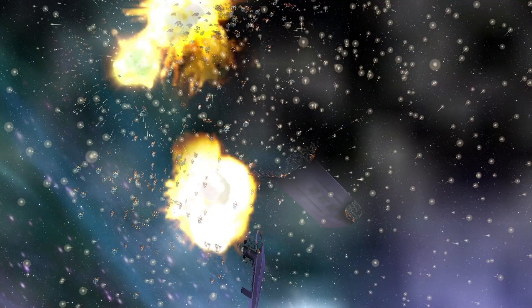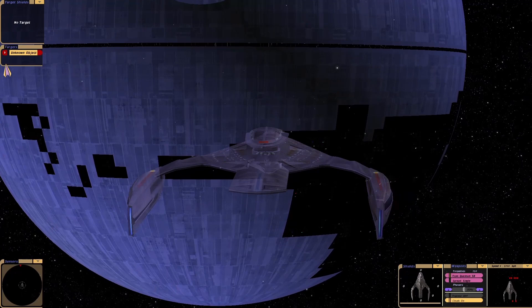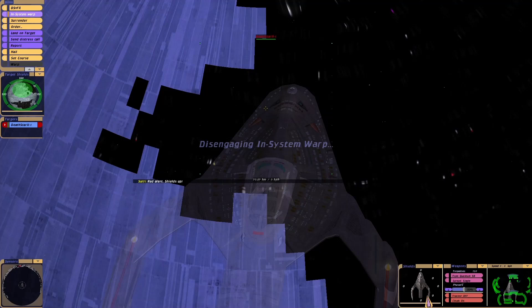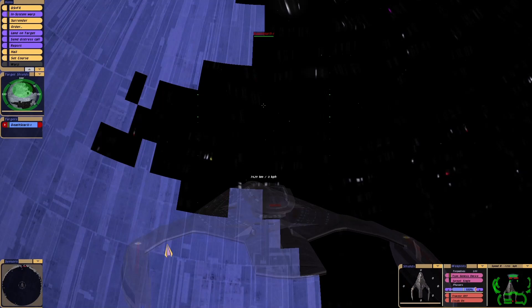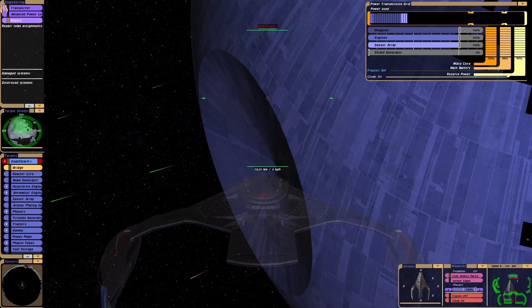Alright, let's try that again. I can't believe that just happened. Let's do a different tactic this time — so we take no damage. Red alert, shields up. Changing torpedo load. I can't believe the Genesis device wouldn't work. Like, I thought literally one or two shots.